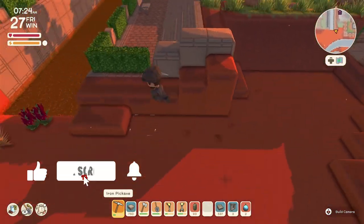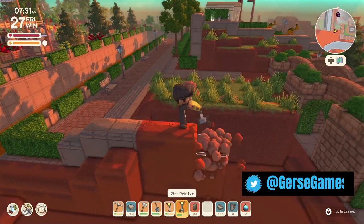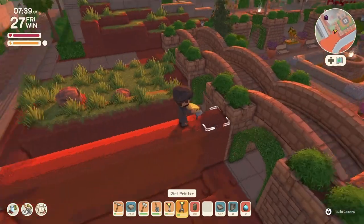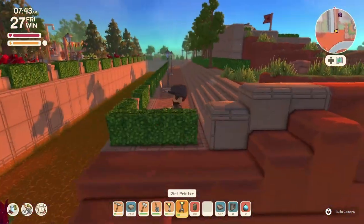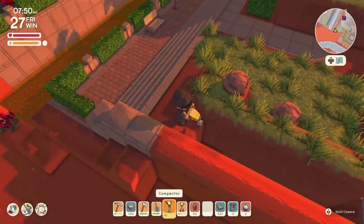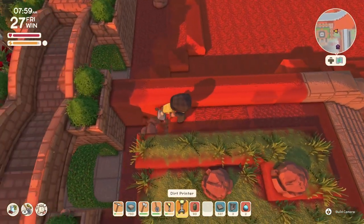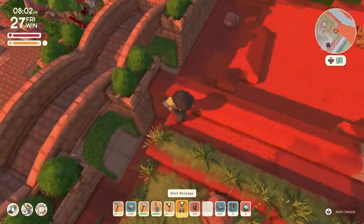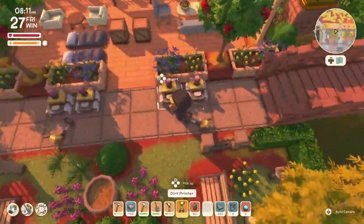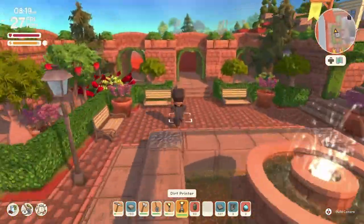Hello everyone, welcome back to the channel. This is Jersey, and today is going to be a long video, so get prepared. Have your snacks, have your popcorn. What we're going to be working on is finally finishing the end of the riverbank, and also connecting and finishing the courtyard to the riverbank. It's like a two-piece puzzle that we're going to be trying to do here, and it took me forever to get it right.